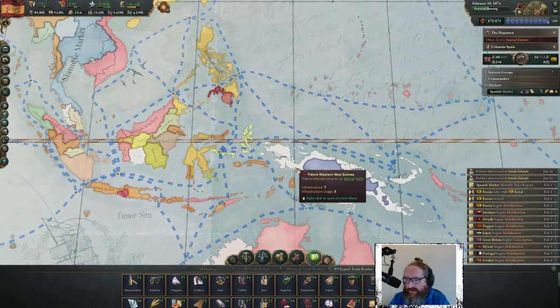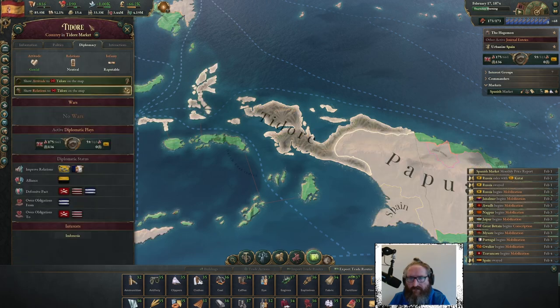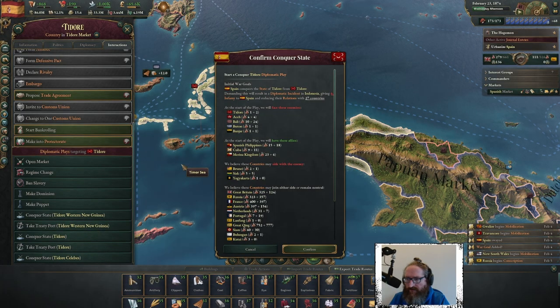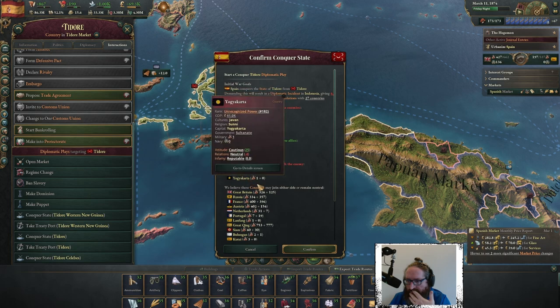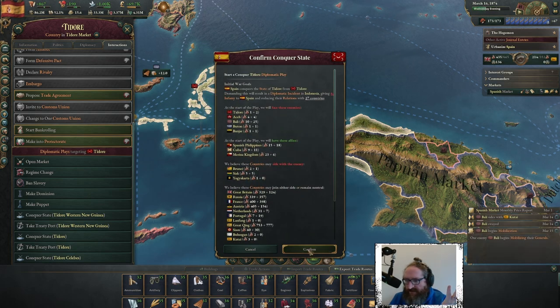Looking at Tidore — it has two states. We look to take the main state. Brunei, Siau, and Yogyakarta would come in. Actually Bali, Bhutan, and Banjar would be involved — they're all pretty small and would likely get renewed. This would be a huge conflict in this area. That's only six bad boy — let's go.